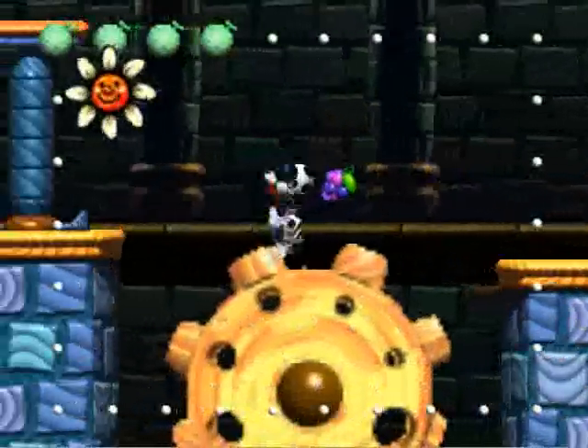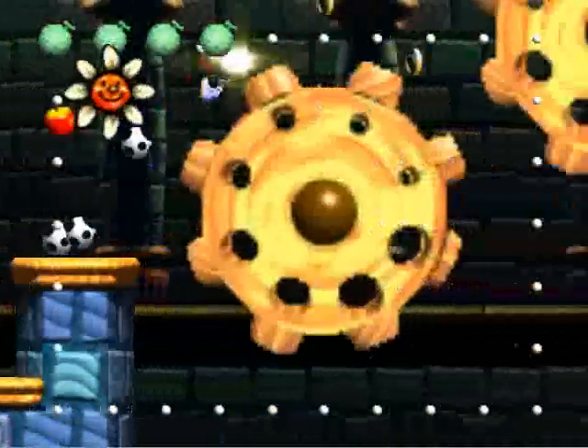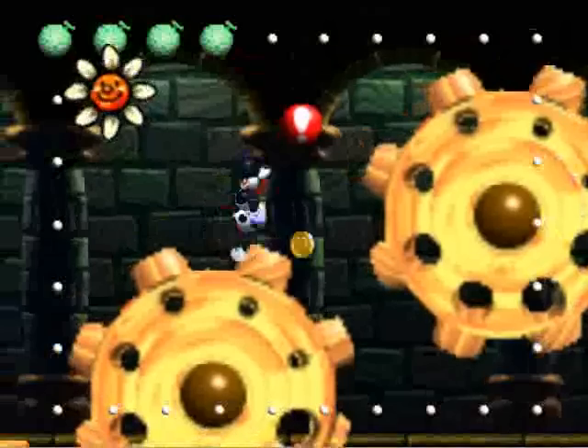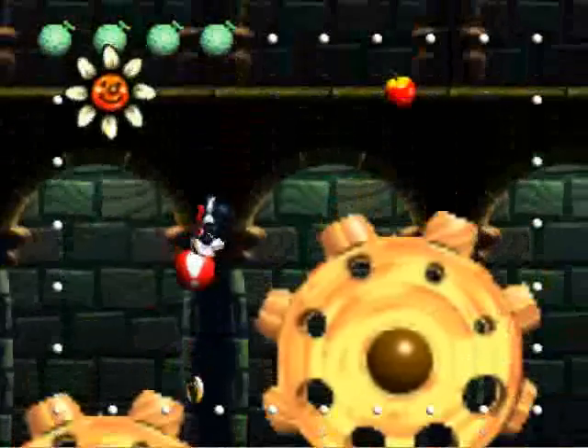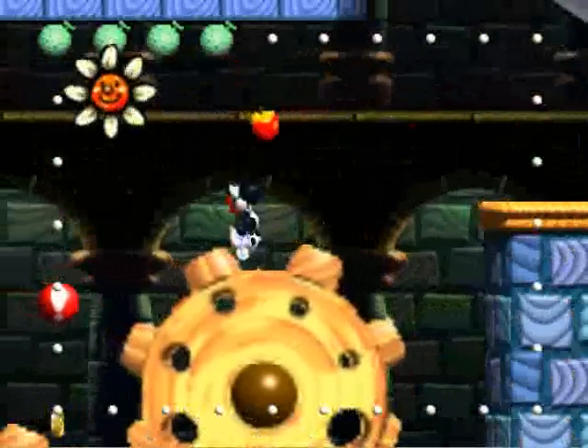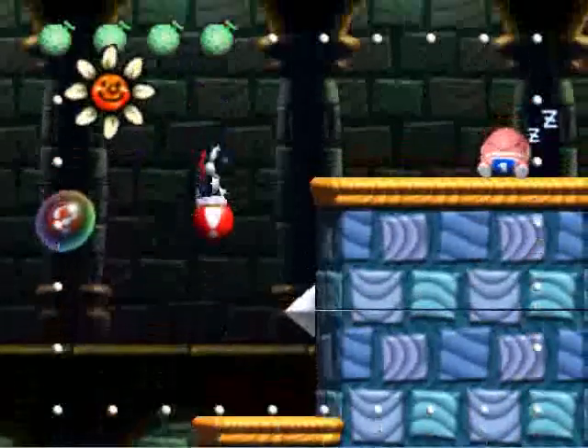And here we have gears — also a big feature of Mecha Castle. You can jump on the tops of them perfectly normally, but if you go on one of the sides, then they'll start turning. Also, they're really hard to jump off of for some reason. It won't register jumps half the time.